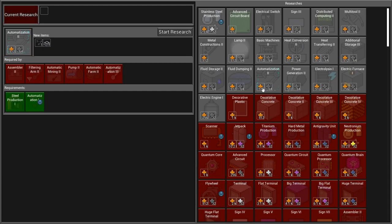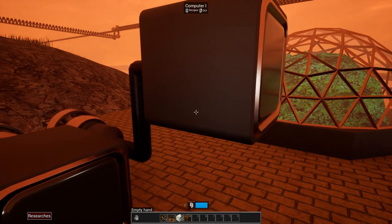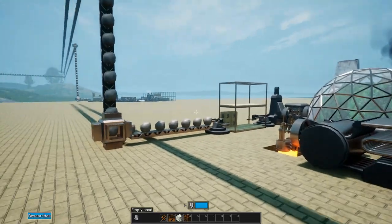I think I'm going to do some research off-camera between now and the next episode. I'll take care of automation tier 2 so we can get the real steel arms and conveyors. There's a lot of stuff locked behind the basic machines research tier. We'll probably end up doing research all next episode while we build our building supply distribution center - still haven't thought of a name but we'll figure it out.